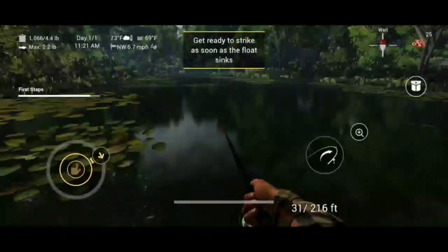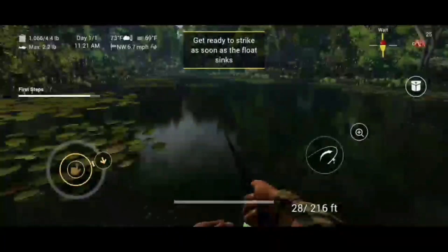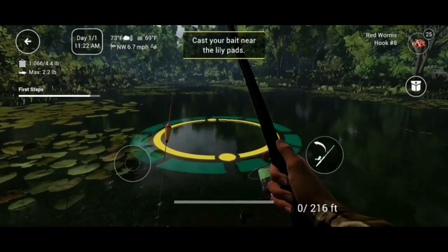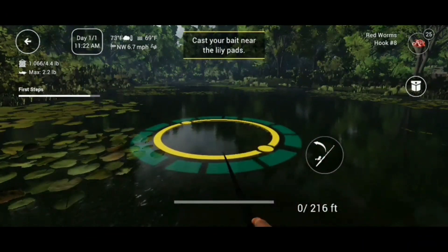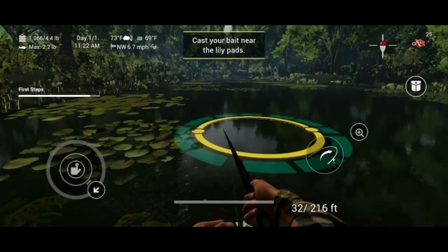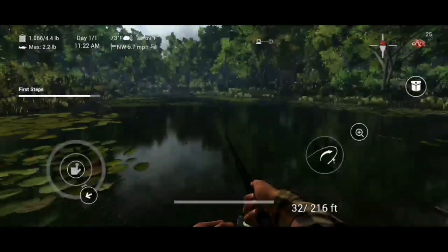You can enjoy tossing each hook into the water and trying out the many possibilities that the built-in motion physics have to offer. In Fishing Planet, you have to calculate the best angle for catching the most valuable fish. Depending on which setting you're fishing in, you can find certain species or others that you need to catch and expand the gallery of marine life you've already caught.